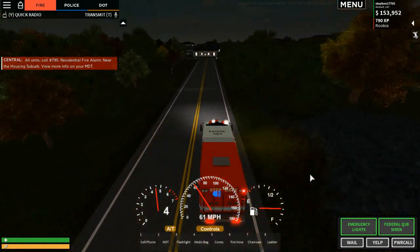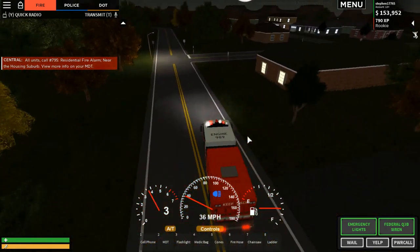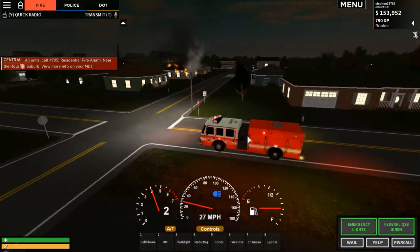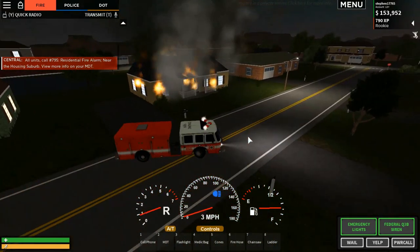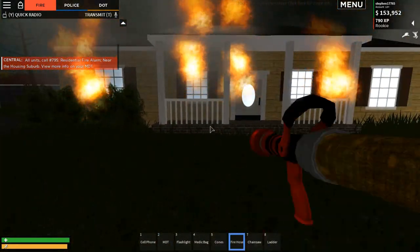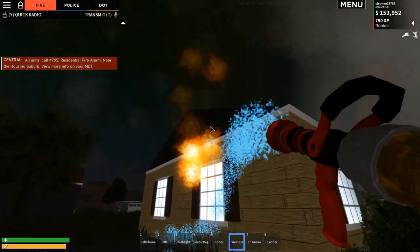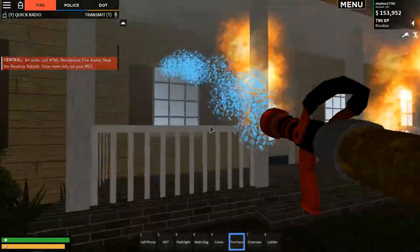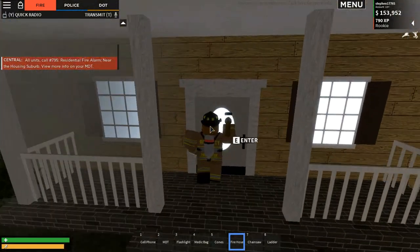Turn on the sound and we can put on our emergency lights, and we can put on the Federal Q2B siren. Let's head over to the housing suburb. It's the same commands for driving these fire vehicles as with all the police and civilian vehicles - all the vehicles handle the same. Let's park the vehicle outside of the house.